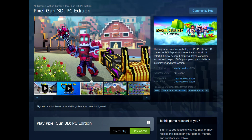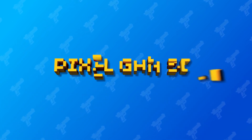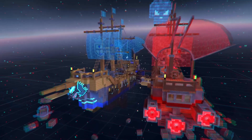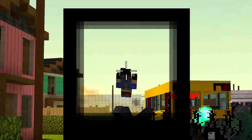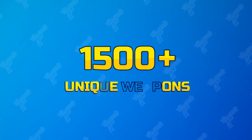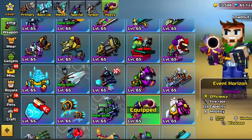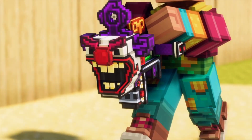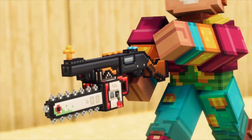Right off the top, Pixel Gun 3D PC Edition is now on Steam. The legendary mobile multiplayer FPS Pixel Gun 3D comes to PC, experiencing an enhanced world of colorful blocky action featuring dozens of game modes and maps, 1500-plus guns, cross-platform multiplayer and progression. It's a free-to-play title. There is a lot of DLC, microtransactions and things like that already rolled out, but that's to be expected with a free-to-play title.